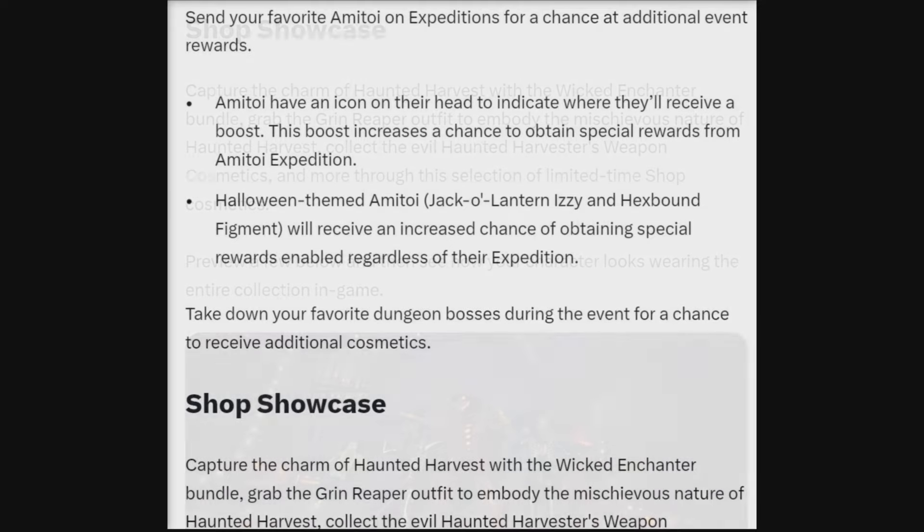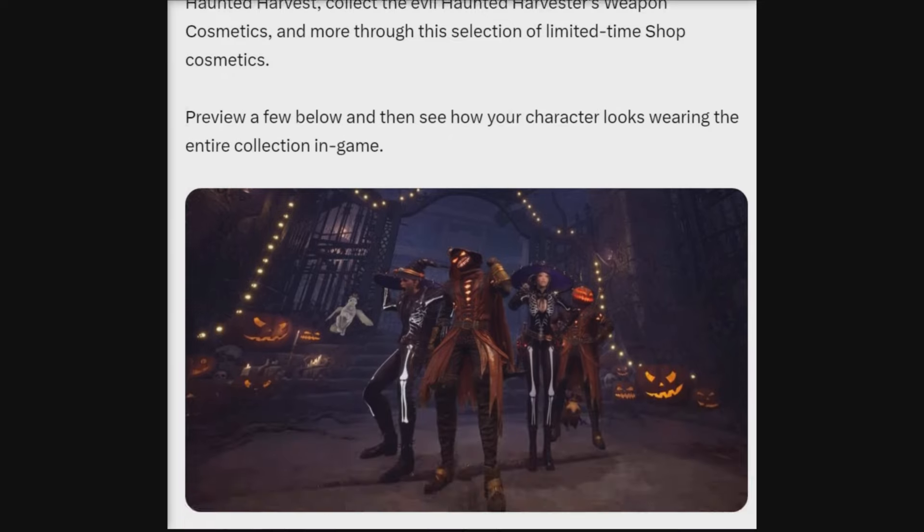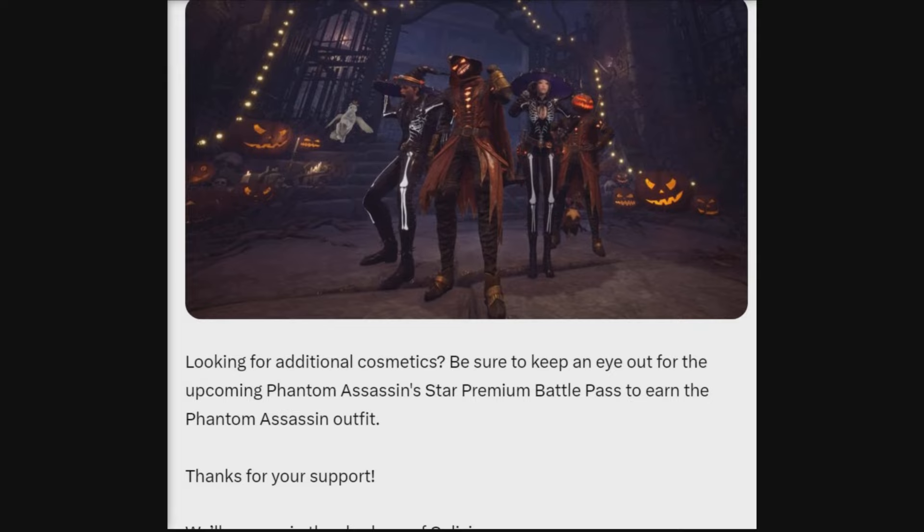Next up, we have the shop showcase. Capture the charm of the haunted harvest with the Wicked Enchanter bundle. Grab the Grim Reaper outfit to embody the mysterious nature of the haunted harvest and collect the evil haunted harvester weapon cosmetics and more through this selection of limited themed shop cosmetics. Preview a few below and see how your character might look wearing this entire collection in-game. If you're looking for additional cosmetics, be sure to keep an eye out for the upcoming Phantom Assassin's Star Premium Battle Pass to earn the Phantom Assassin's outfit.